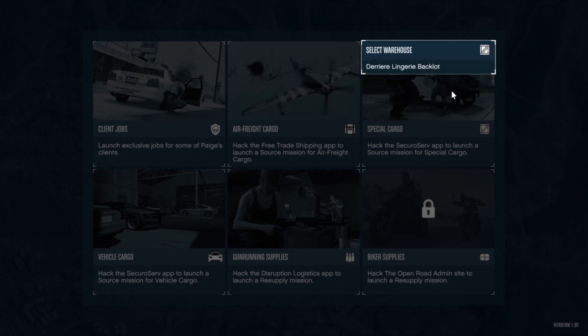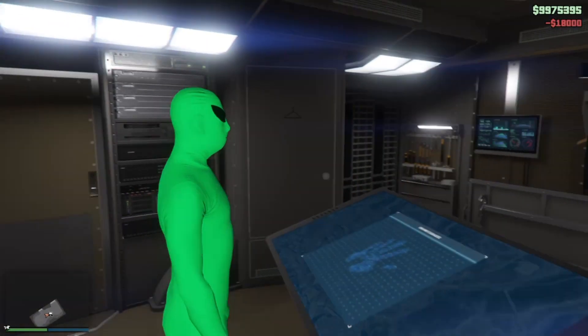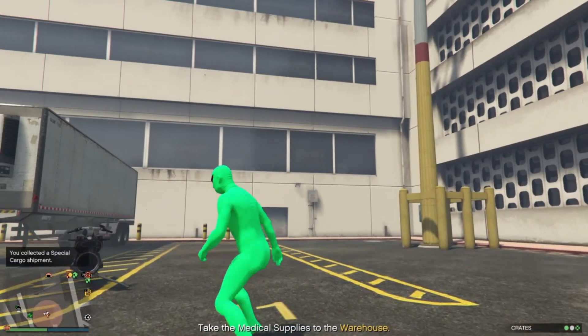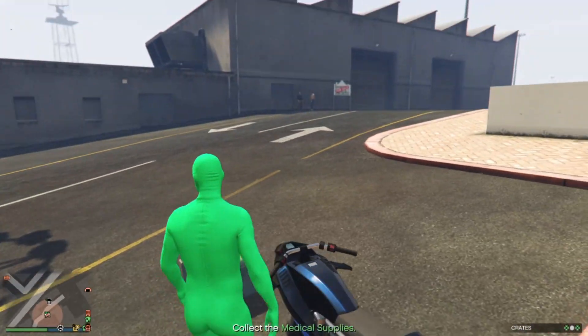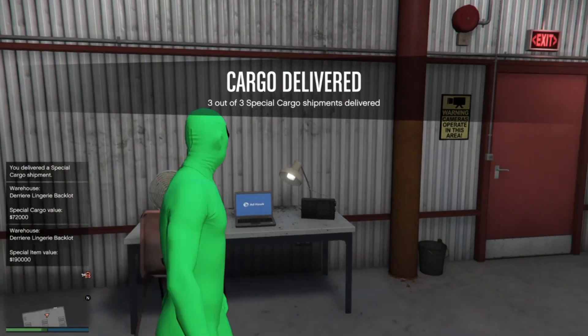Quick disclaimer — I'm in a public session all by myself. On PS4, just change your MTU settings to 700 to get a solo public lobby. If you're on Xbox One, get into a public lobby and adjust those type settings to get everybody out of there.